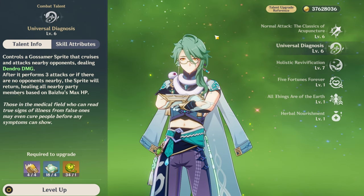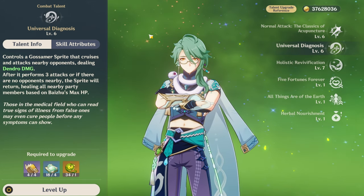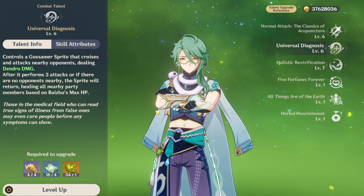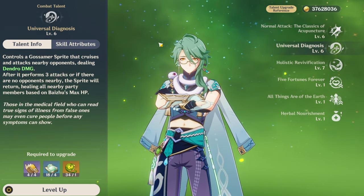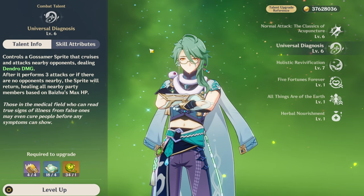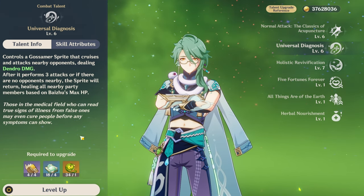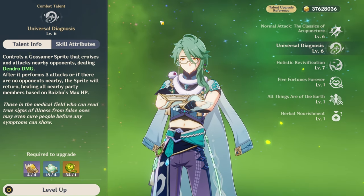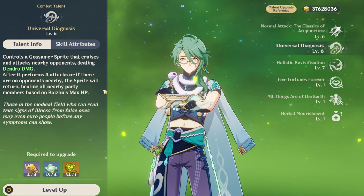As for his E, we have Universal Diagnosis. He basically throws Changsheng at the enemy, Changsheng does three attacks, then comes back to him and he heals based on his max HP. It heals the whole party — unlike other characters who only heal themselves like Barbara or Dory. Instead of single target healing, he does AoE healing, which is pretty good especially on Dendro teams where you need AoE heals, as well as Furina teams where she drains the party's HP.